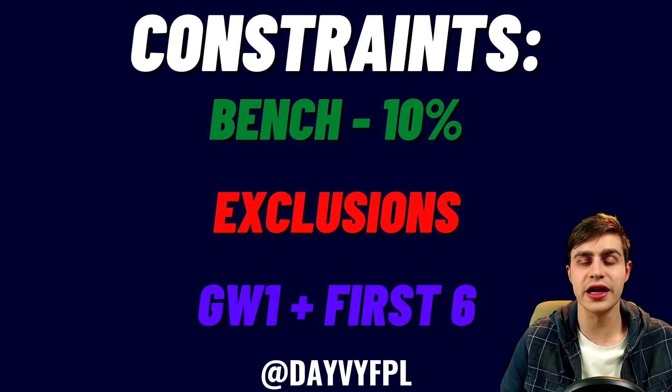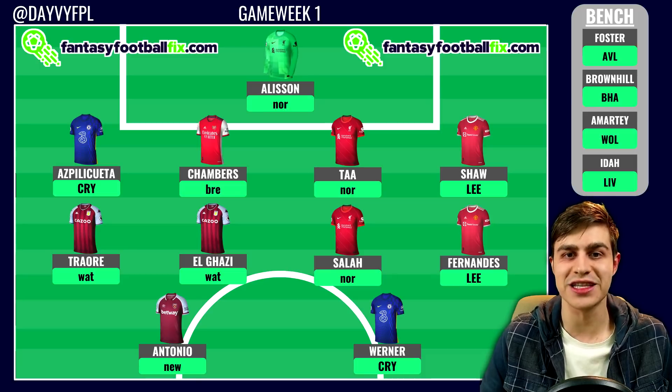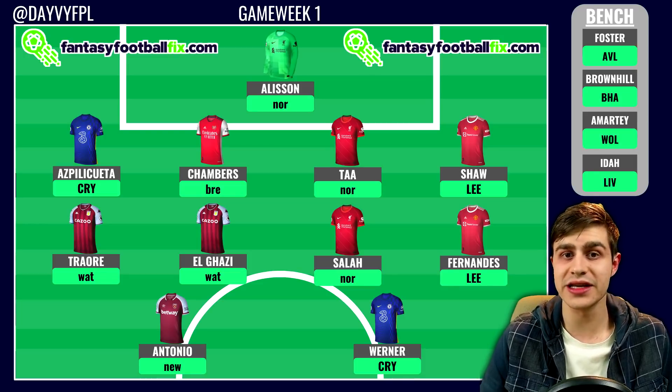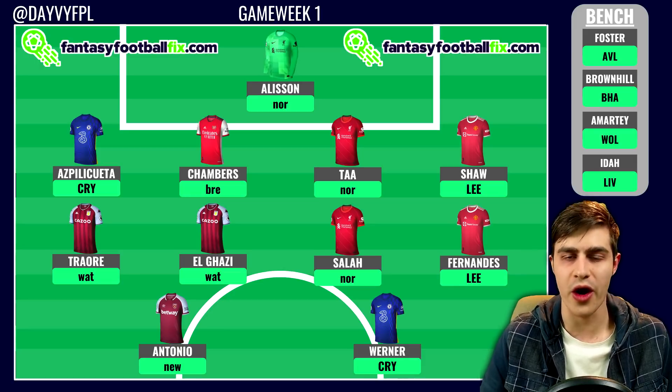I've covered the two scenarios enough in depth, so let's get into the first draft — game week one only. Please remember this is for one singular game week, not the opening six, so I'd only recommend this if you really want to hone in on game week one. Starting with the bench: Foster is the 4.0 goalkeeper most people have. An interesting point is that if many people transfer him out he may drop in price, but personally I think Foster will be on my bench for most of the season.